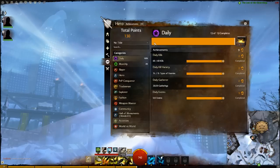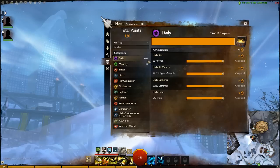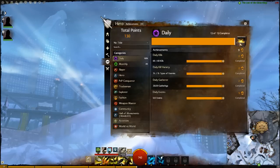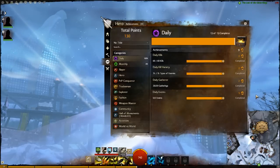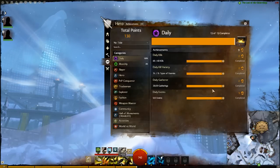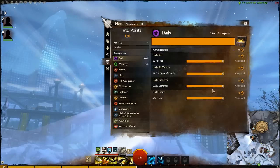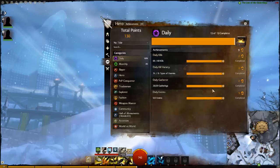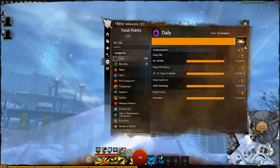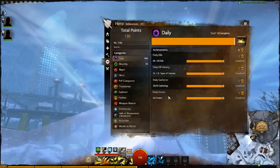On top you'll see the overall progress bar, which is filled because I'm at 100% — as it says on the left. When I reach 100% I get a chest. The chest is an icon you can click, and once you do you'll be rewarded with some gold, some XP, and maybe even some karma points. You get a little bit extra if you actually manage to complete your daily achievement.